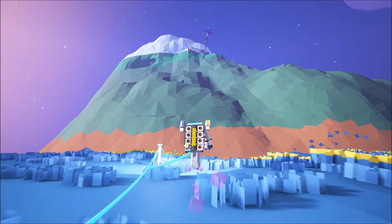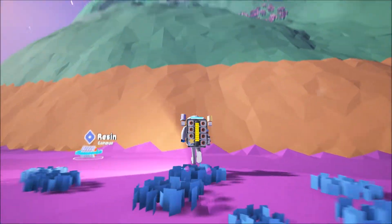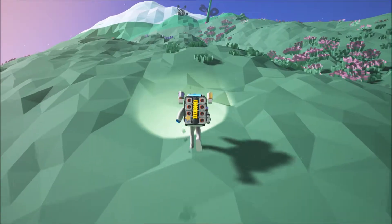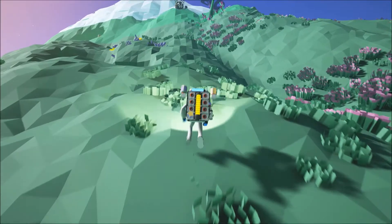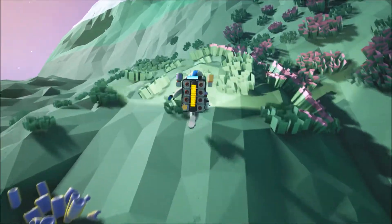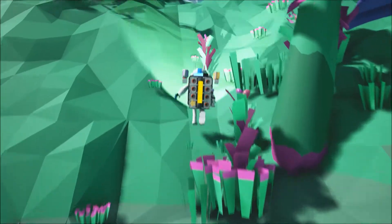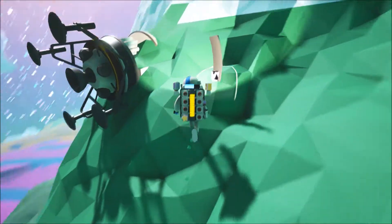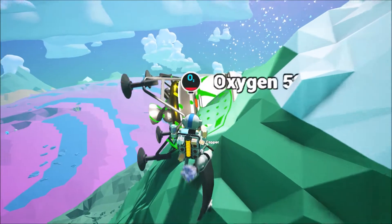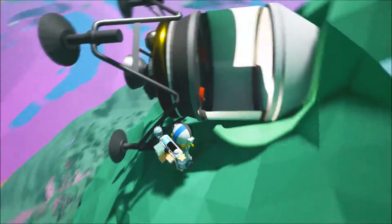Let's make our way up this mountain to the research pod and the satellite. We're already 12 minutes in — let's work our way up here. We made it. Let's see what this has: titanium, which is actually really rare, and copper — we needed that. There's also organic, which we need to power generators.